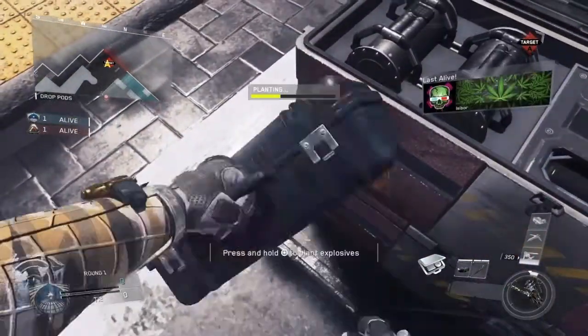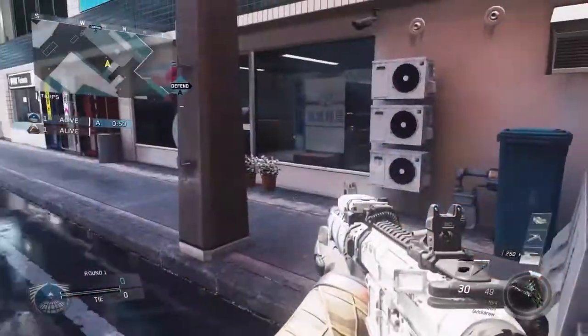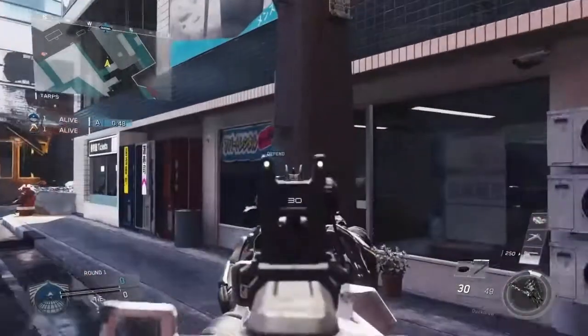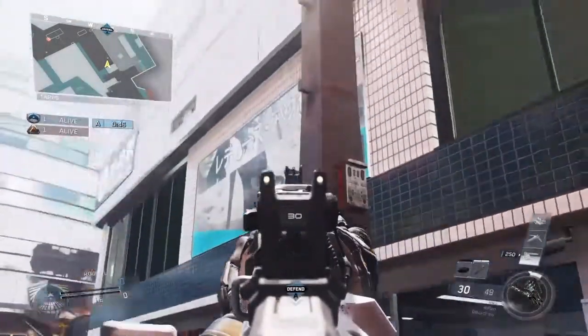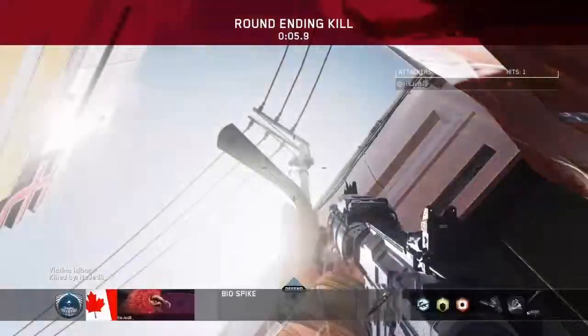What's going on everyone, it's XFKJedi here bringing you guys Biospike spots for Precinct on Infinite Warfare. For the first one, you plant where I showed you and then get yourself stuck in this corner by this barrier here. Aim straight up over the bombsite and then throw your Biospike when you know the enemy is defusing for a really nice aerial killcam.